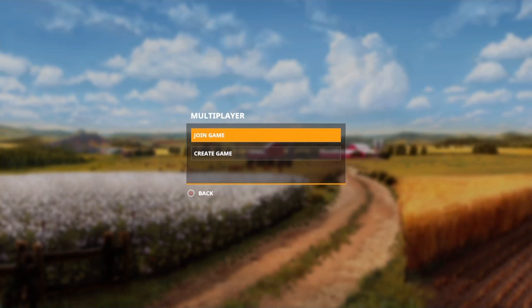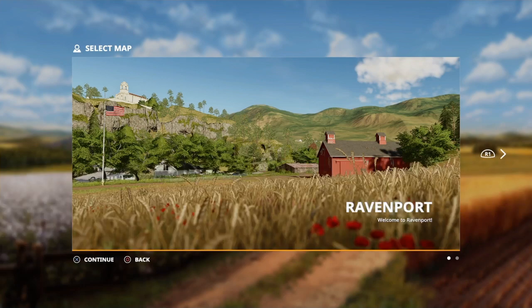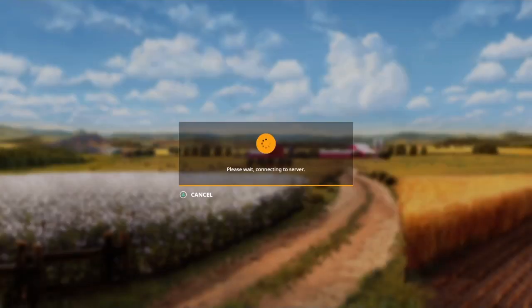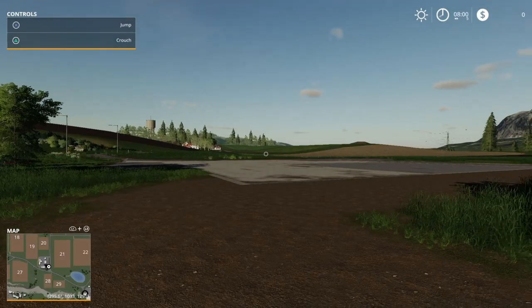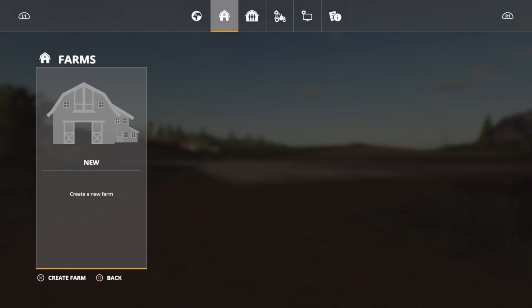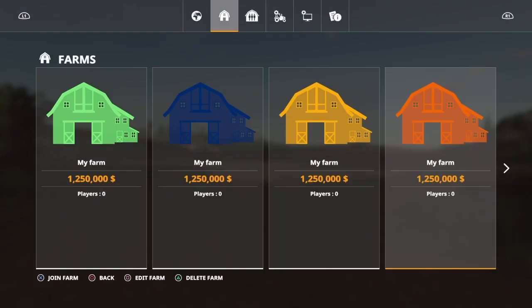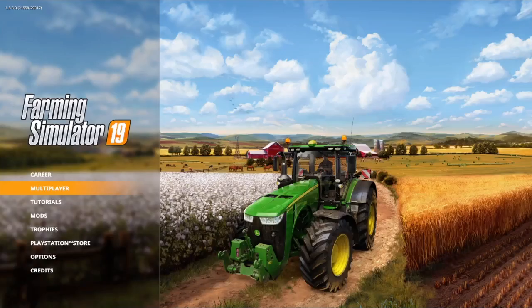Today I'm going to be using the money glitch to get all my money to set up this trophy. The link to the full video that I watched will be in the description, but I'm going to explain some of the steps right now. All you need to do is create a new multiplayer game, select the farm manager option, then select a map. Once it's been loaded, press options and create a new farm, and keep doing this till the number of farms you have is full.